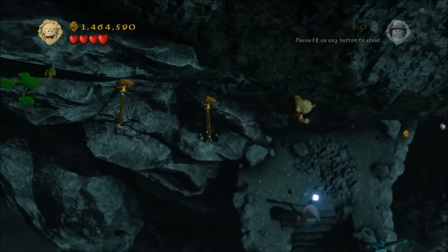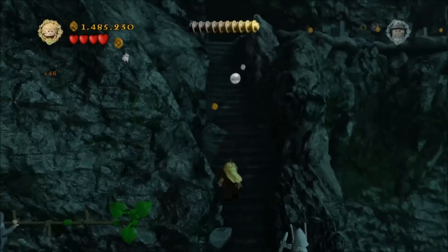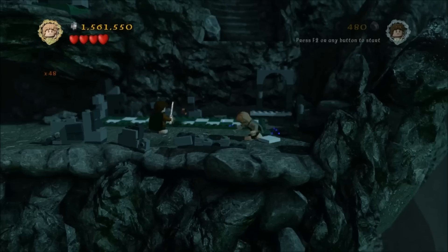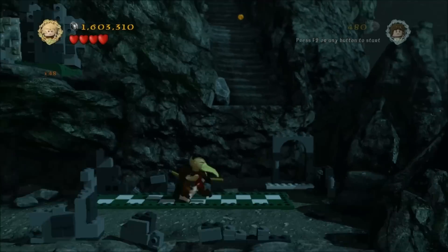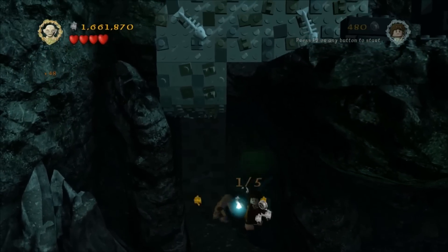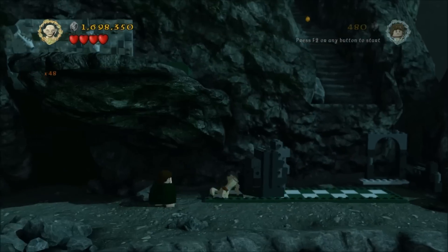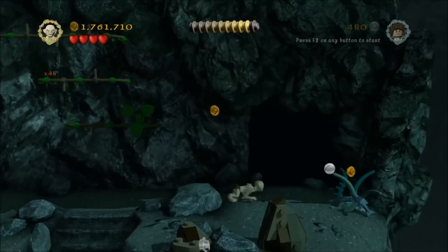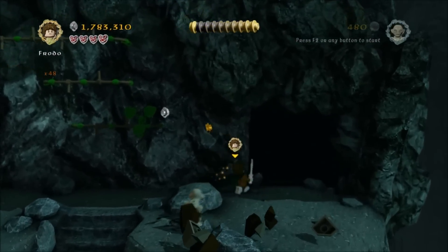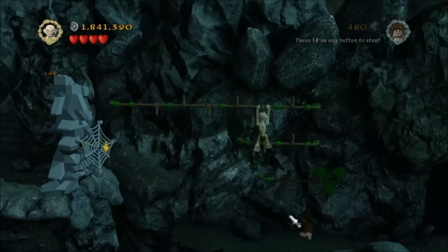Drop back down and continue off to the right, carry on up here, go into there, turn into Gollum, climb up, and continue through the mission as you normally would smashing all these things. In here you'll notice there's another plant and that's plant number two. Then push this block over, climb up here, and just outside this cave is plant number three even though it says two. Go in here and smash this up and get the bits and pieces you need to progress the level.